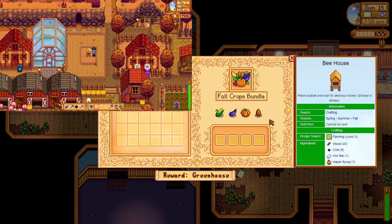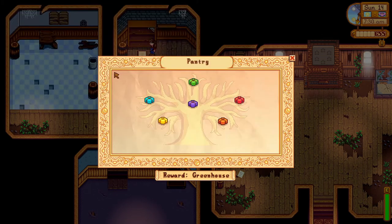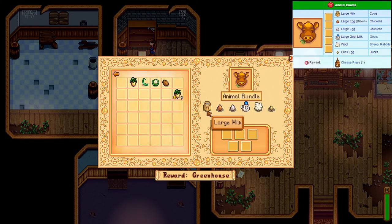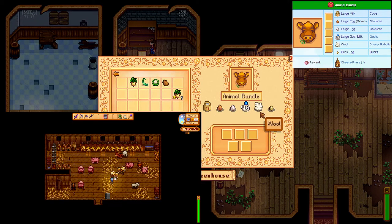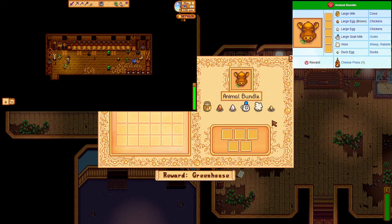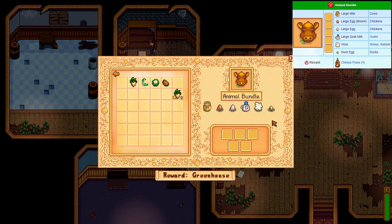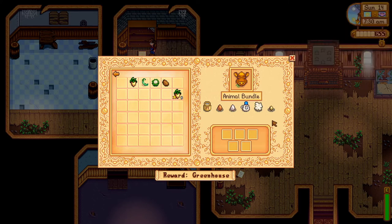Place that bee house down as soon as you can. I hope you like giving animals lots of cuddles because here is the bundle related to our four-legged friends. You have five items to donate out of a list of six. The quickest to get here are the two milks and the two chicken eggs. Make sure you have a white and brown chicken as they lay eggs associated with their color. Make sure to give them lots of love or else they will not give you the large eggs or large milk. The duck egg or wool is up to you, but I will grab both the duck and the rabbit for future bundles.